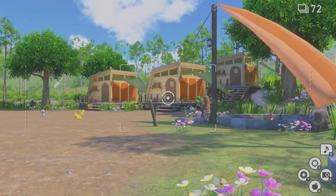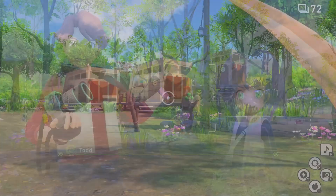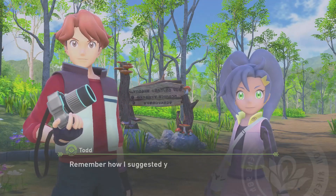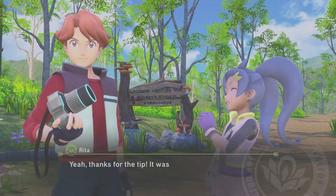First, you'll know you have an alternative route unlocked when you encounter the scene with Todd and Rita. I unlocked this after I completed the first Research Camp starting point at least once and also got the Volcanic Illumina spot to level 2.